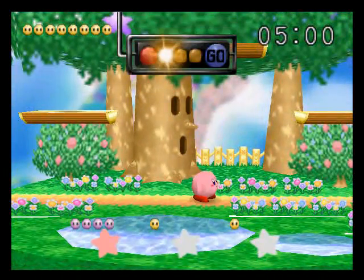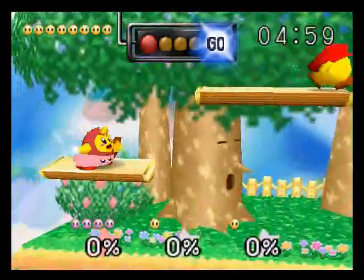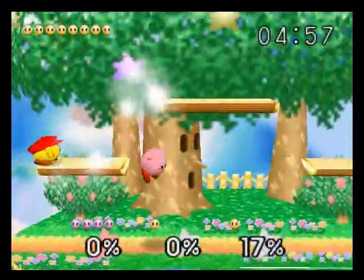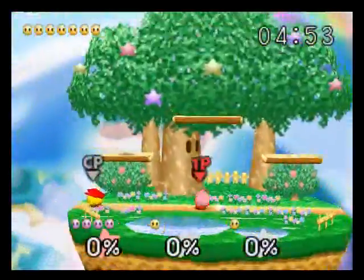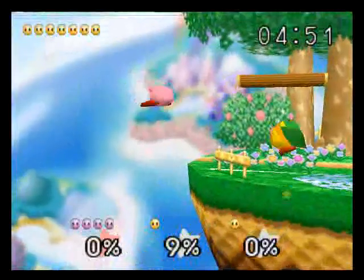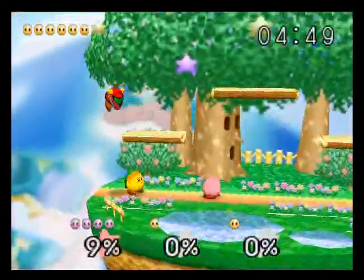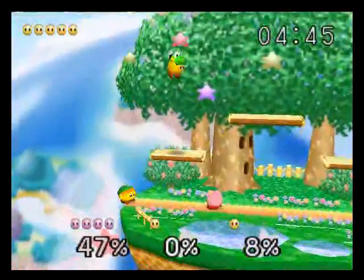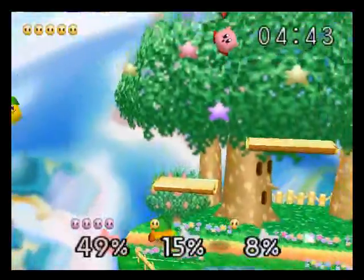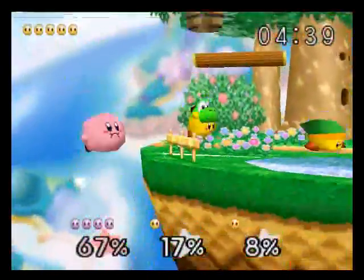Next up we got the Kirby team — we must fight a whole bunch of Kirbys wearing different caps. I just go after DK Kirby first. We spiked him with the air. It froze again but it kicked back. I expect that to happen occasionally with this game on Project 64.